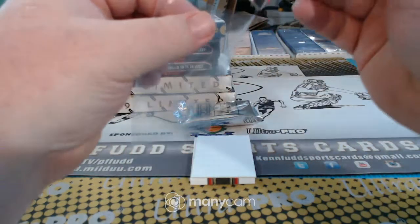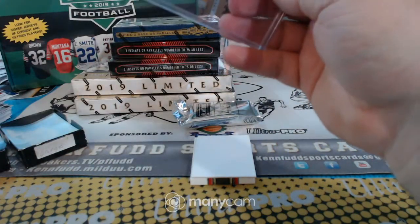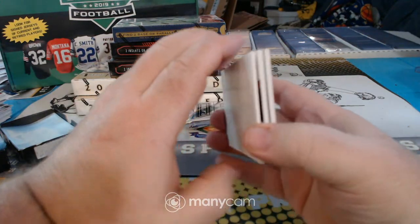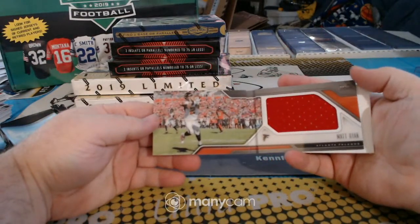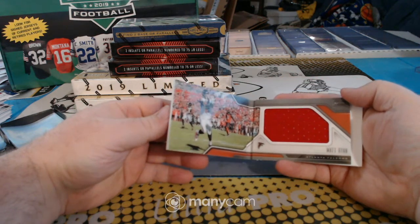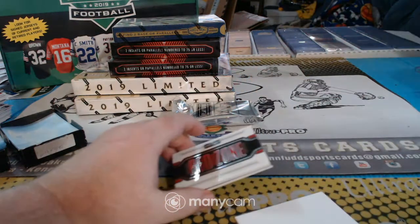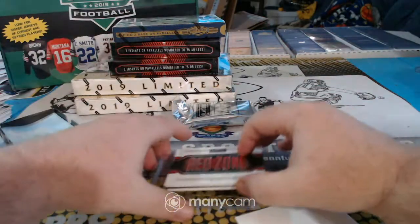I think that's Dee Gibson, Don, on the board. And our book from the first box — Red Zone Matt Ryan for the Falcons, 1 of 25. Matty Ice for the Falcons — it's a Red Zone book.